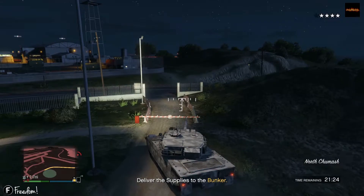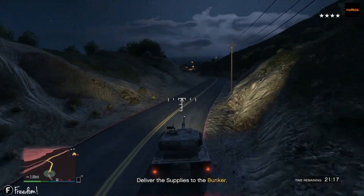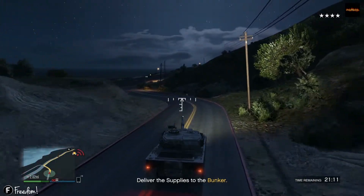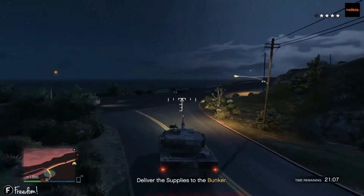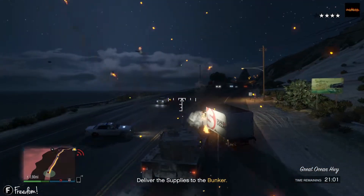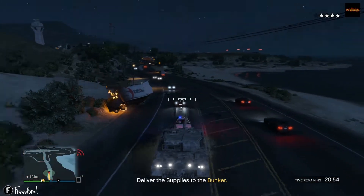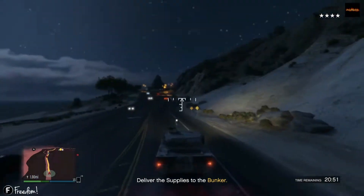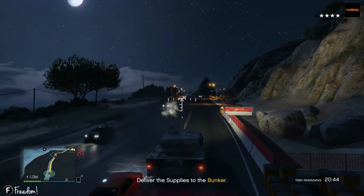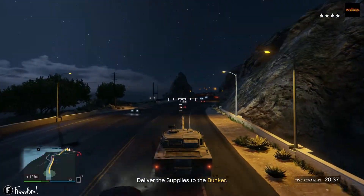I'm doing these resupply missions to unlock everything — the attachments, ammos, all the gun mods. I'm doing that first, getting it all out the way. I don't fast track it — I'm not going to waste my money on that. All I do is just resupply, then go do something else: get my special cargo, sell a couple cars, help out some friends. And when I get Agent 14 on the phone telling me I unlocked something, I'll go back and resupply again. This is one of the easiest missions you can do.